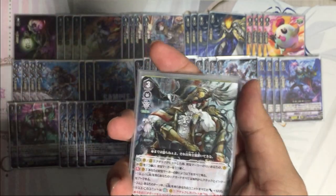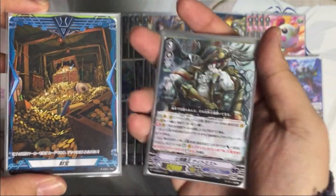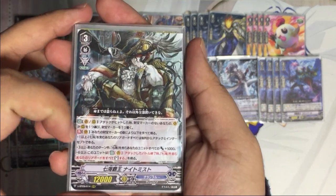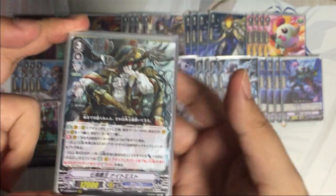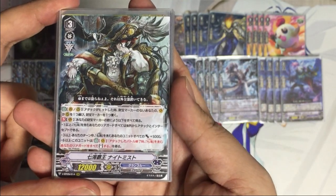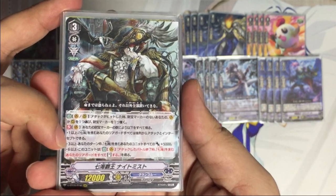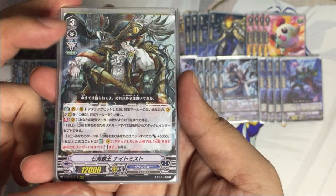All Seven Seas units share the same ability. As the main vanguard, it gains abilities according to the amount of treasure markers on your field. If you have one or more, your rear guards may attack and intercept from the back row. If there are three or more, during this turn all your units with Seven Seas get power plus 5000.